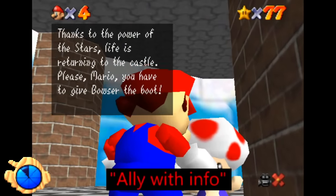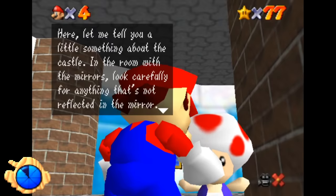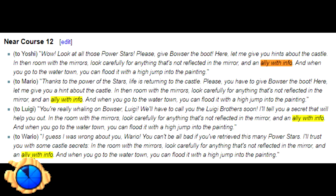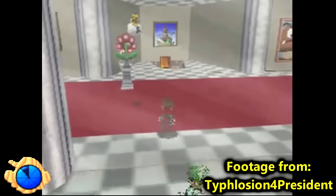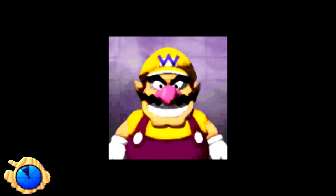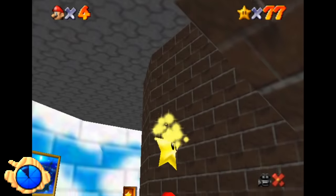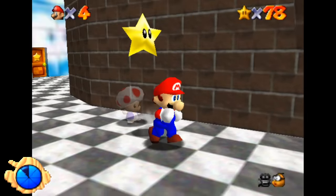Ally with Info. A Toad on the upper floor says, 'In the room with the mirrors, look carefully for anything that's not reflected in the mirror.' In the DS version the line ends with 'And, an ally with Info.' I think this is a vague hint to use the power flower to pass through the mirror. In the Mario universe it wouldn't be unreasonable for a Toad to consider a flower an ally. The Toad still repeats the 'ally with Info' line even when playing as Wario — the Toads have unique dialogue per character, so it was intentional.